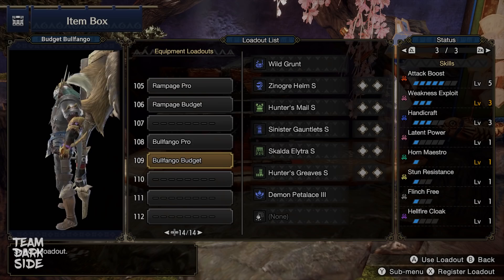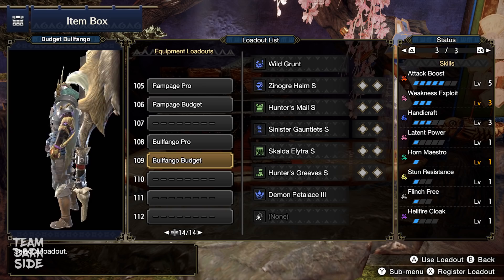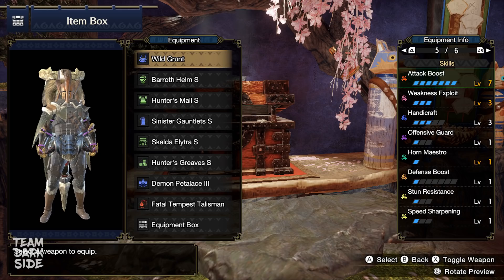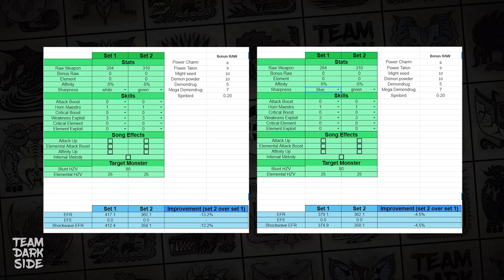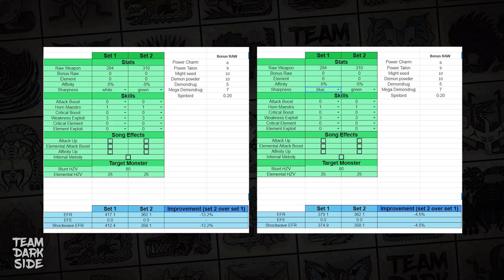The budget version loses two levels of Attack and three levels of Speed Sharpening, but it can be made without any charms. If you do have a Weakness Exploit Level 1 charm, you could swap the Sonogra for the Baroth Helm and retain Attack Level 7 and Speed Sharpening Level 1. We also did an EFR calculation for a possible Bludgeoner version of this budget build, but while it has more hits of green sharpness requiring less sharpening, the damage output is quite a bit lower overall — so we recommend this budget build instead.